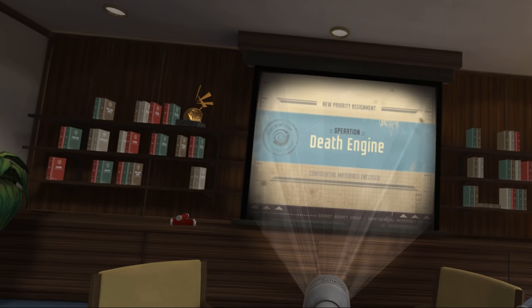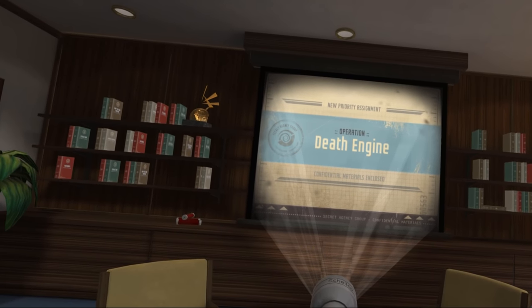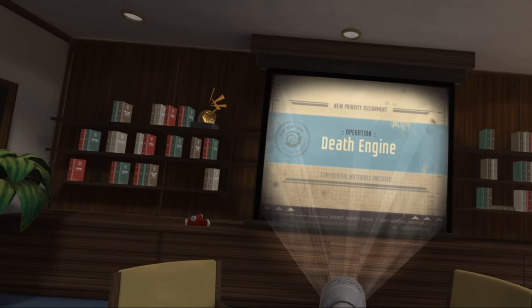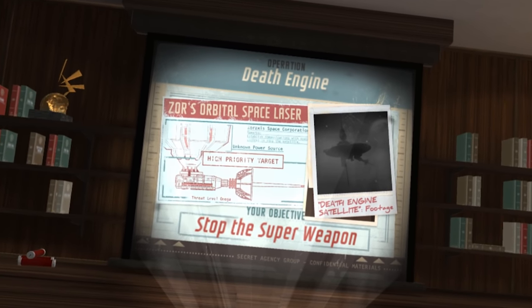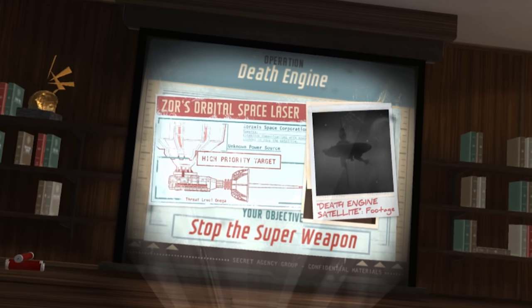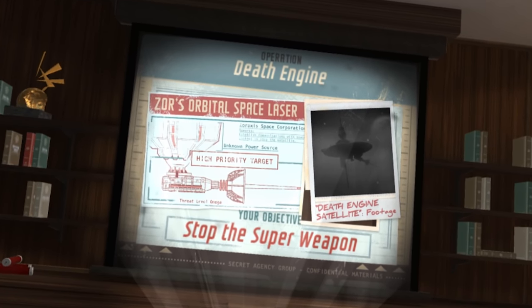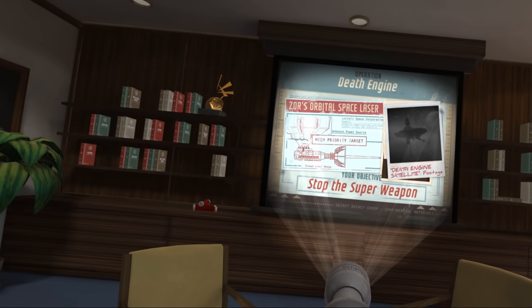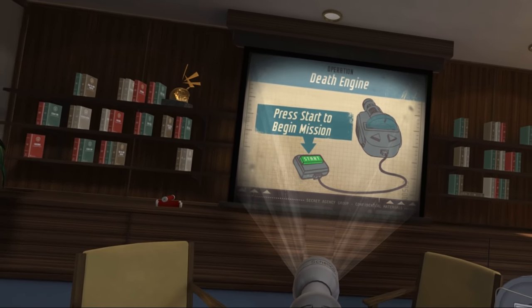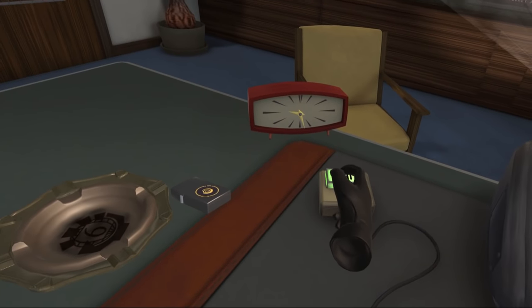The data rail retrieved from Madrid revealed that the Death Engine is a weapon in Earth's orbit. We must infiltrate Zorax's Space Corporation. We don't know where the weapon is aiming but we must stop it before it fires. Handler asks if I took a pass-fail elective in astronomy. I did not pass because I didn't do it at all.